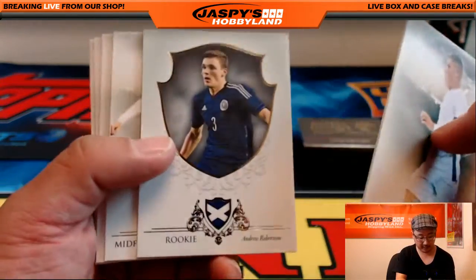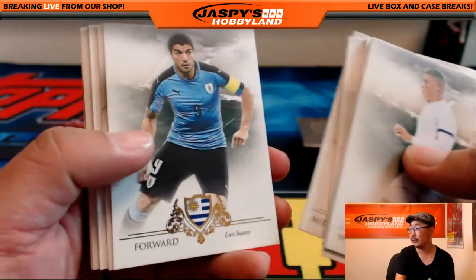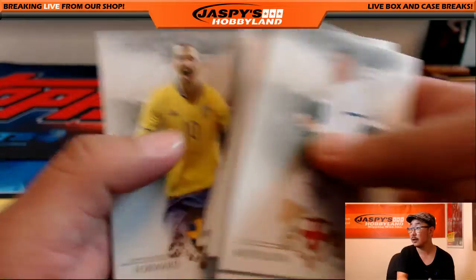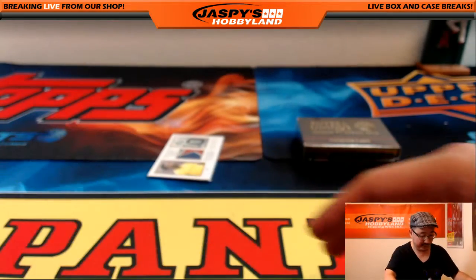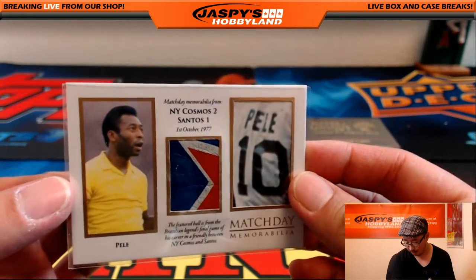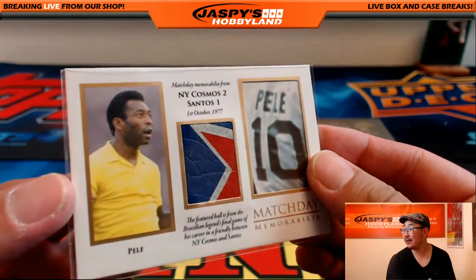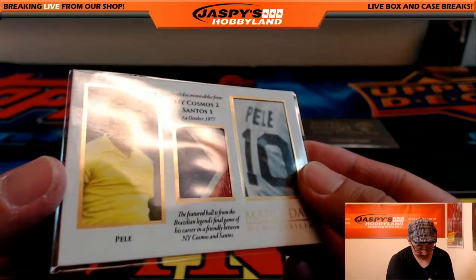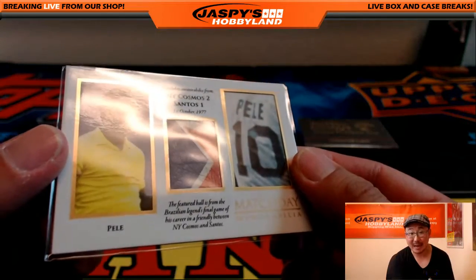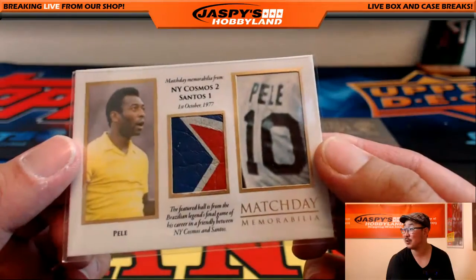Ross Barkley, the Everton midfielder. These are really nice looking cards right here. And there's Zlatan Ibrahimović who's finally in the Premier League. Look at this — Pele. Nice one for Todd. Match day memorabilia — Pele, the featured ball. That's a piece of the ball right there. From the Brazilian legend's final game of his career, Todd, in a friendly match between New York Cosmos and Santos.